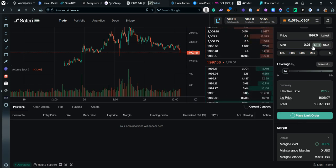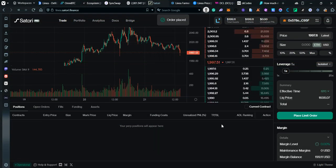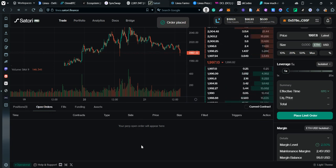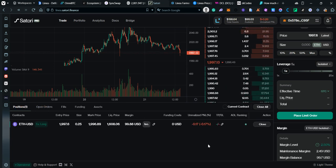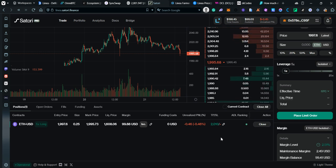Placing a limit order — most likely it will fill right away since I added the price above market. Open order confirmed and I now have a position with a PnL of about minus 25 cents. I can also set a take profit — for example at 2,000 — and a stop loss. I can confirm without a stop loss too.